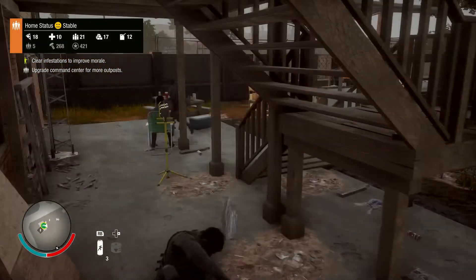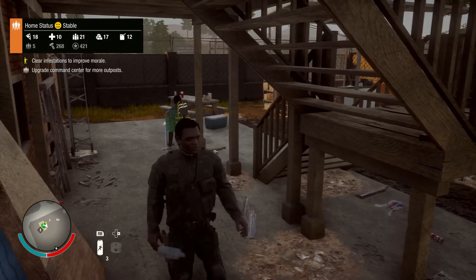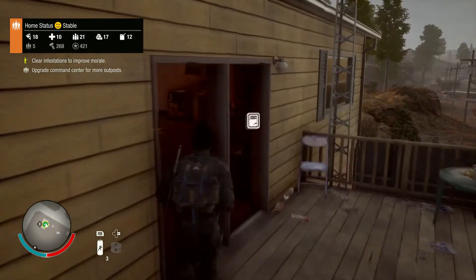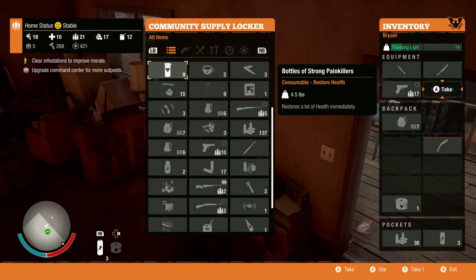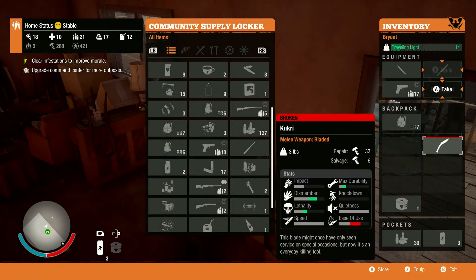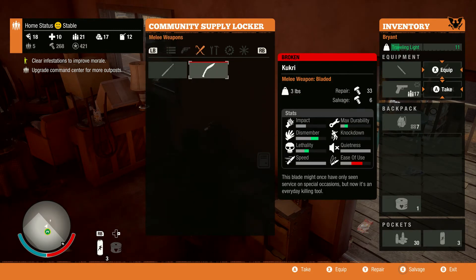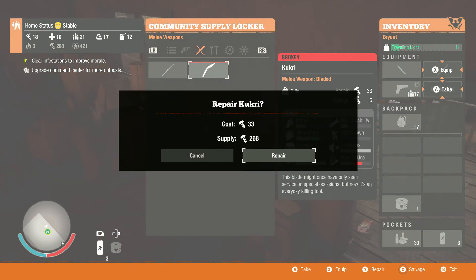The only part is that you would have to deposit your weapon in there — correct me if I'm wrong — and then it will repair your weapon. Right here I repaired my gun in the supply locker, and I have one of my melee weapons that I've been carrying since the beginning. I didn't know how to repair it, so I could finally repair it.